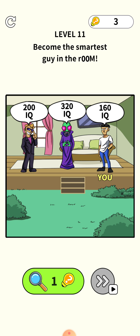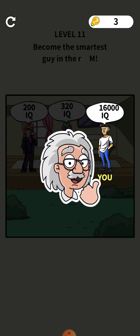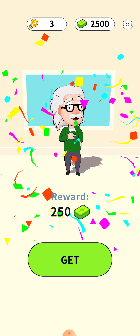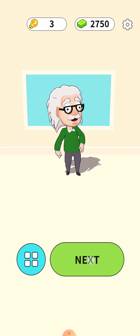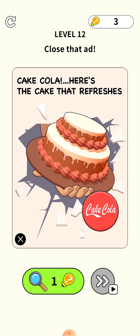Level 11: become the smartest guy in the room. One person has an IQ of 200, the alien has an IQ of 320, and our player has an IQ of 160. To change the IQ, press your finger on the two zeros from the room and drag them here — ultimate IQ 16,000!